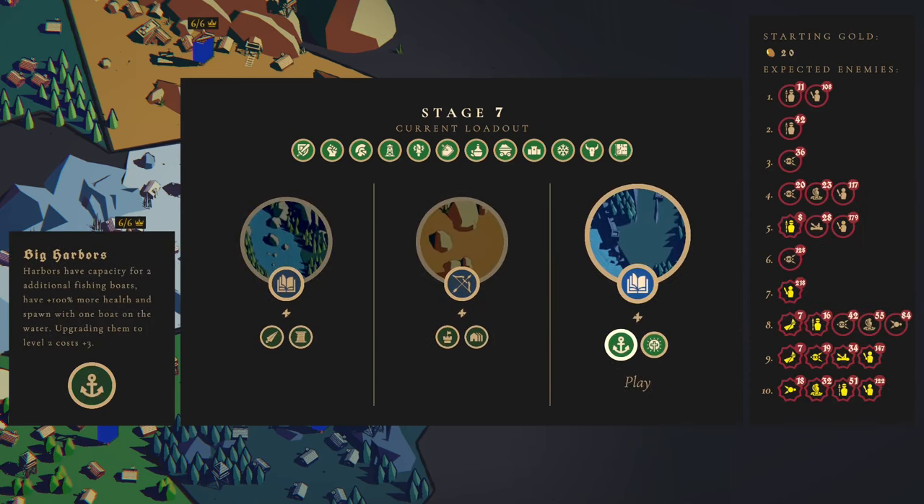Look at that - 11 and then 108 sword guys. Damn, that's a lot of stuff coming this way in the first wave. Then 34 catapults on wave 9 definitely worries me, and 28 on wave 5 is a bit worrying as well.